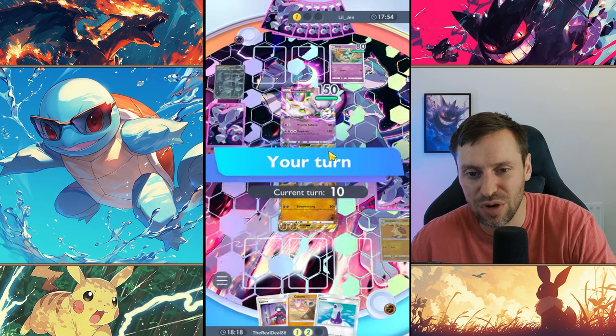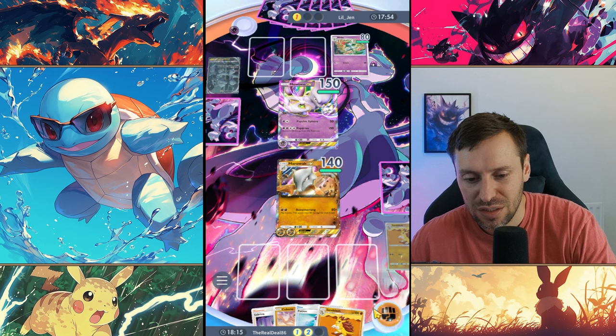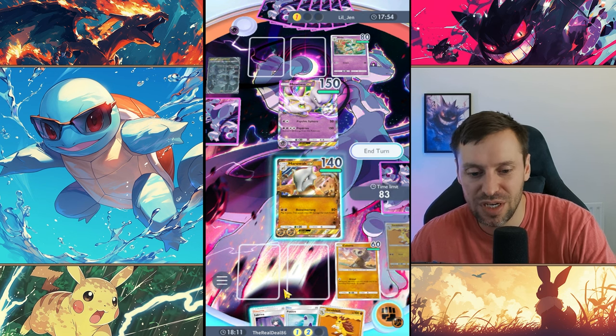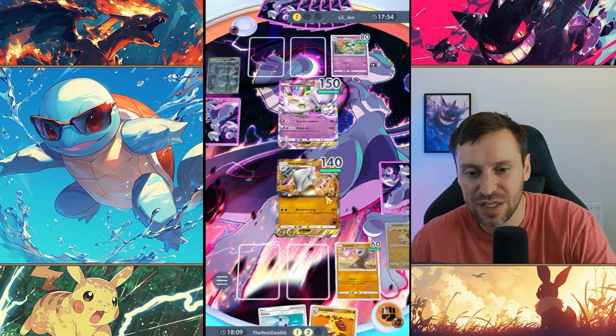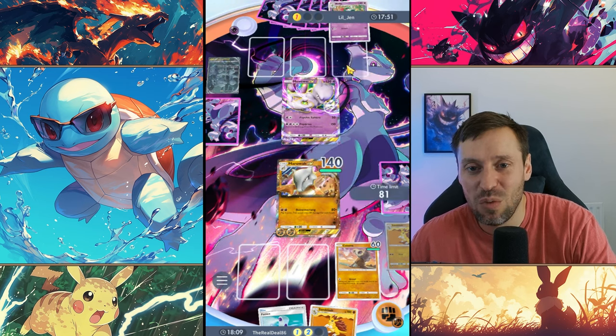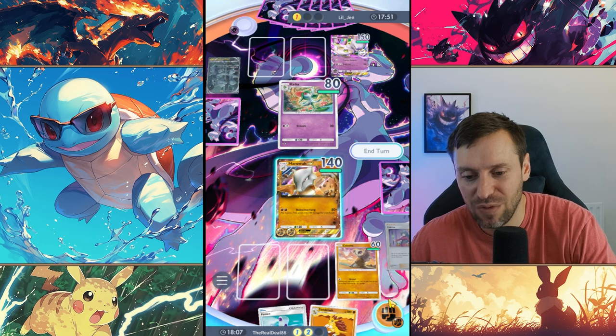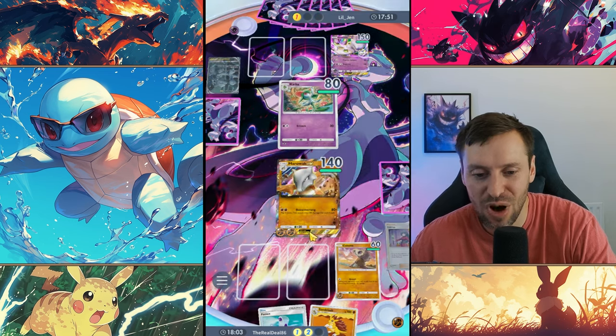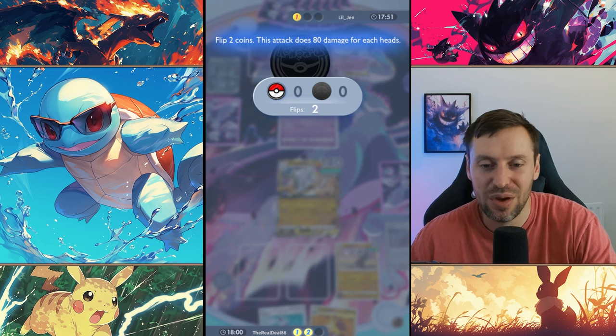Going to drop Cubone and use Sabrina. This is going to either waste some energy for them, and we've got a very good chance of getting that one-shot. Five for five — here we go! There it is! Five for five guys!